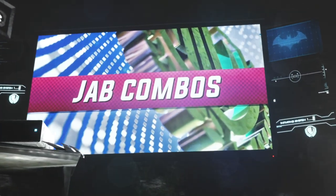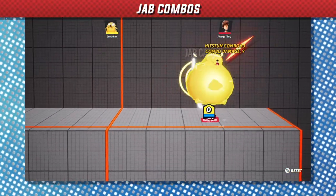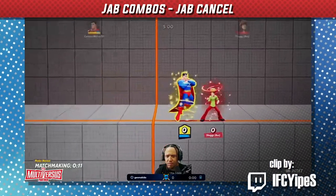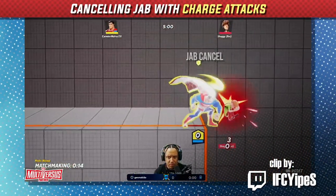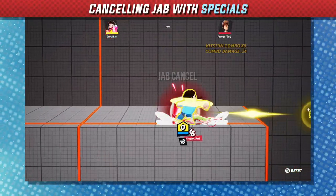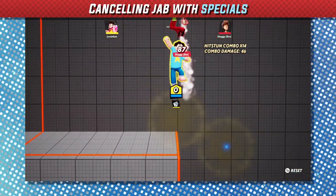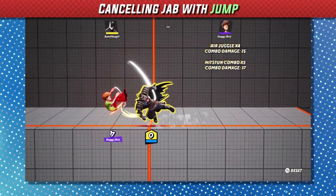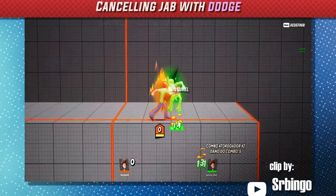First we'll start off with the jab combo. In Multiverses, a jab combo can be cancelled by most of your grounded options — that means charge attacks, specials, jump, and dodge.